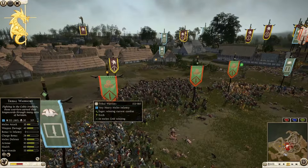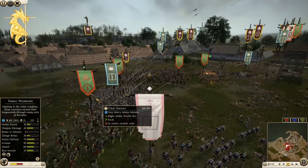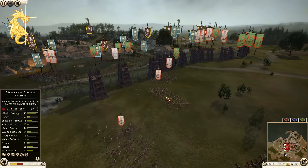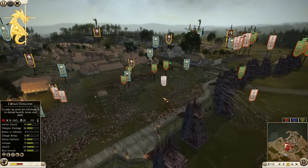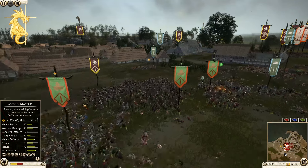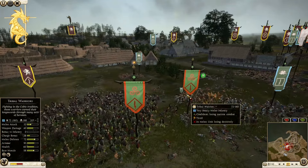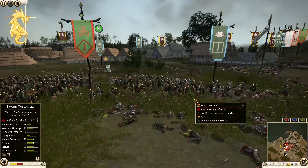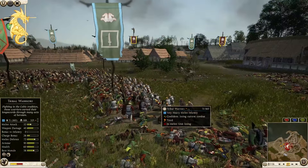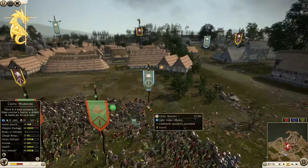Sword follower at 141 kills but he's weak — can't take on that tribal warrior anymore. Tribal is getting shot though; cretan archers getting some shots in. 34 kills on the sword masters, 49. All these sword followers are beat up. Tribal warriors — this one's pretty beat up at 289 kills. I think this is the one that's been over in this area for most of the game.